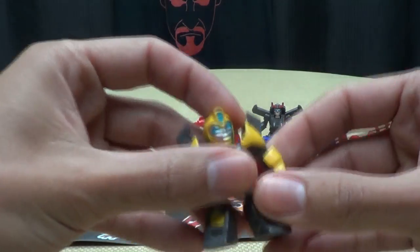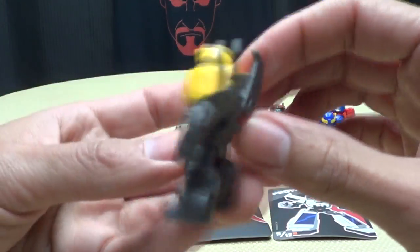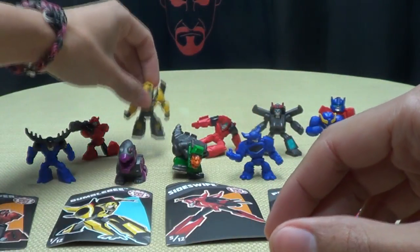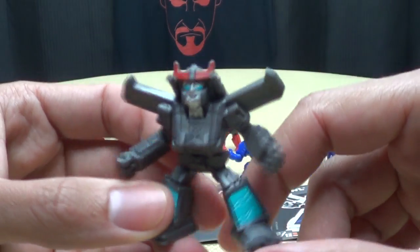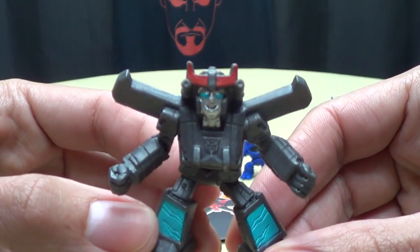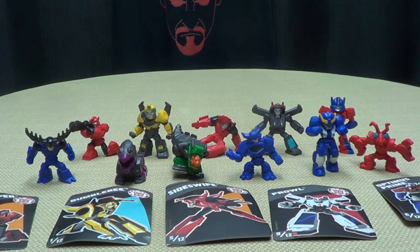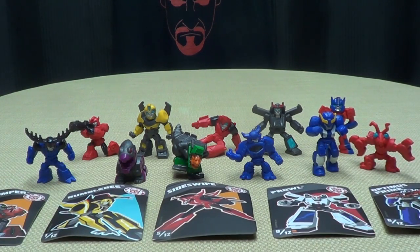They're neat little desk toys. There's not a lot to them — they don't have any articulation, they're just static little figures, very minimal on paint apps. But they're neat little desk toys. It would have been nice if Prowl had at least been white — this is more like a Blue Streak or Silver Streak, not really Prowl. But hey, whatevs — very very cool.